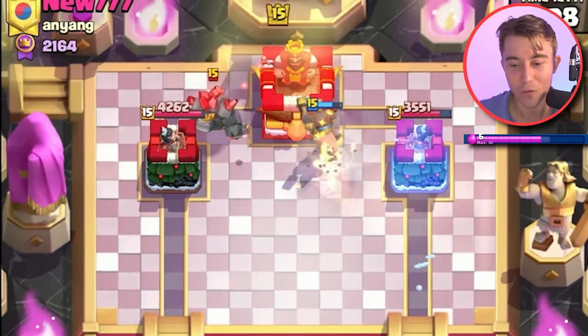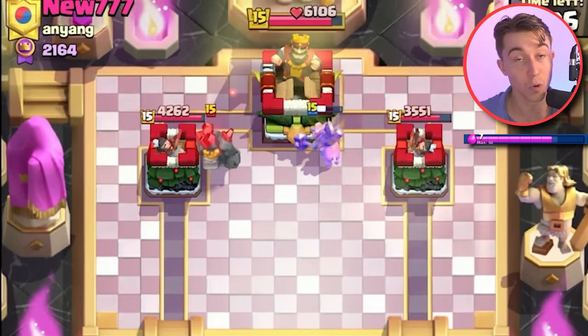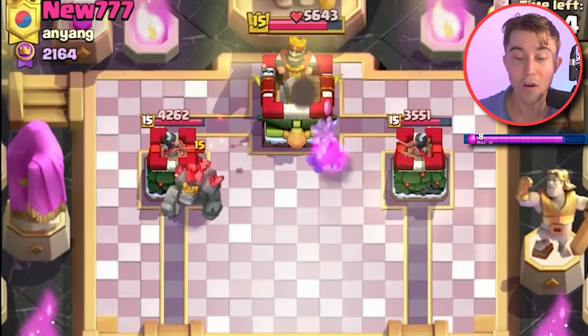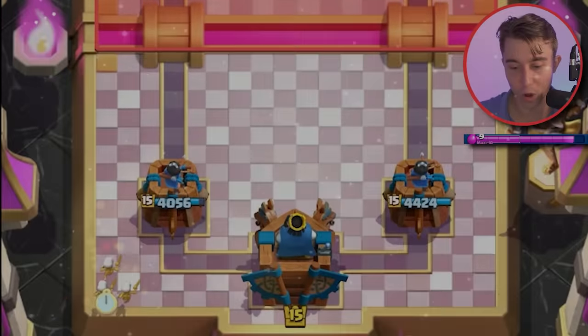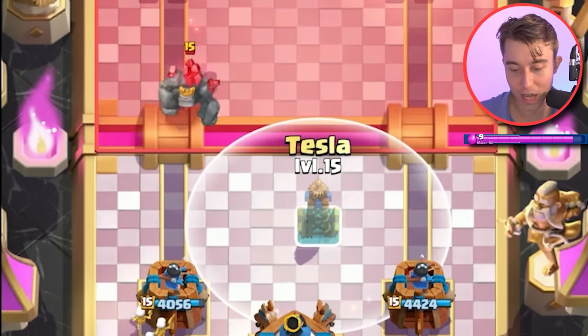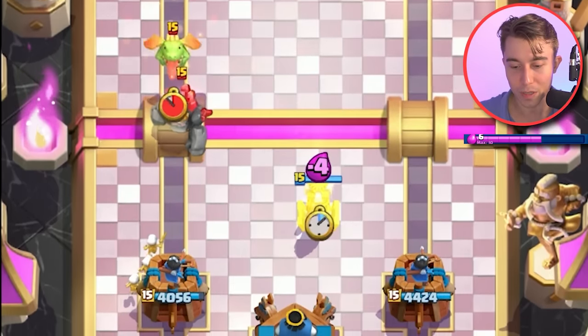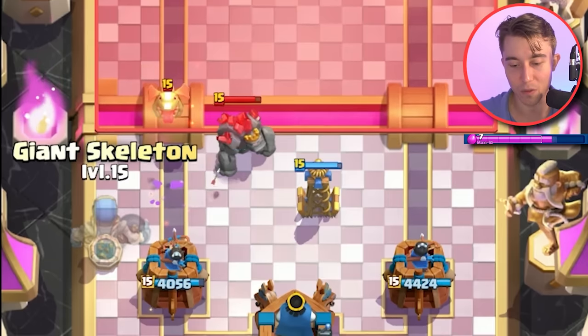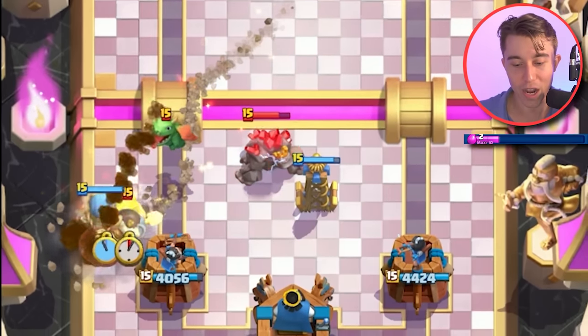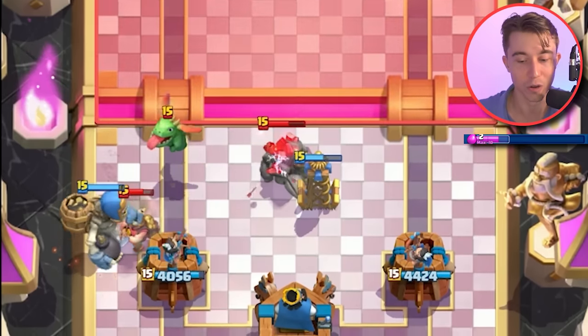Unfortunately he hits the perfect Tornado timing to activate King Tower. So we're playing against a weird Golem deck — not often do you see Golem Nightwitch in the meta anymore. I want to cycle Skeletons here just to figure out what he's gonna be running with it, and then I'll go in for my Tesla at the last possible second to pull the Golem as much as I possibly can. We're gonna go in for a Giant Skeleton on the Miner because we didn't really want to go Little Prince.